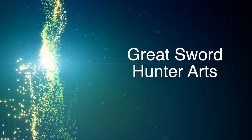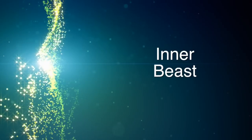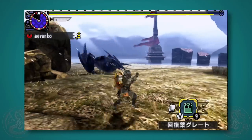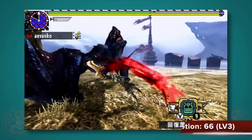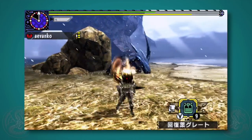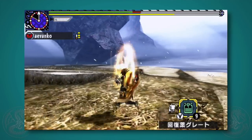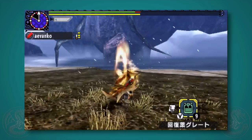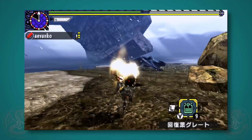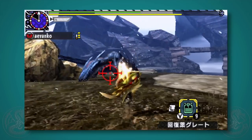Now before we compare the styles, let's take a look at the three Greatsword hunter arts. The first, and most useful, is called Inner Beast. You'll do a large swipe, and if you're uninterrupted, at the end of it you'll charge the energy into your hunter. From this state, your next one attack gets a major boost — 10% at level 1, 20% at level 2, and a whopping 33% more attack at level 3. The great thing is that this art charges up pretty fast, so you can utilize it quite a bit during a single hunt.